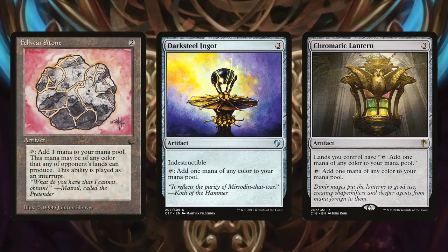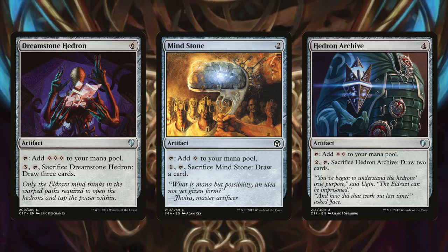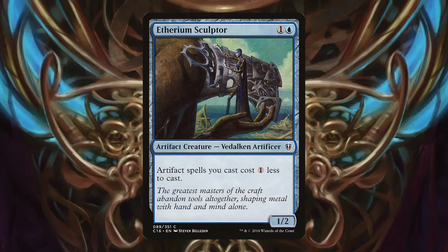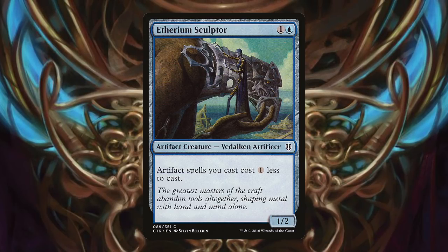I also like having the vertical cycle of rocks that can be cashed in for cards later — Mind Stone, Hedron Archive, Dream Stone. Finally, Etherium Sculptor is a dork that makes all your artifacts cheaper. Dorks are in these days, so we want to run it, because that ability can add up big time.